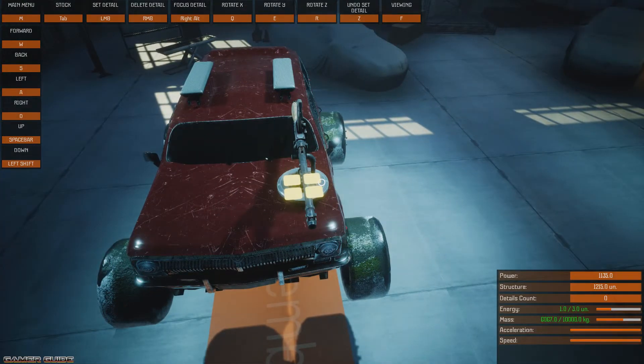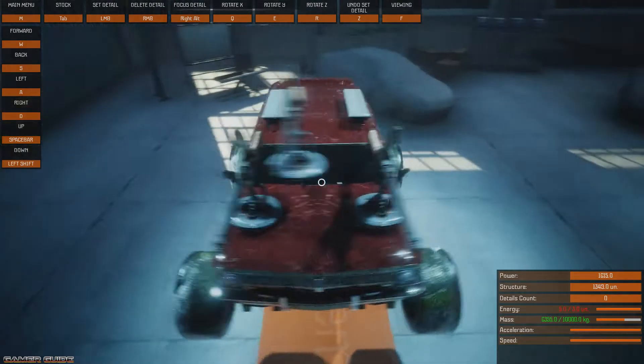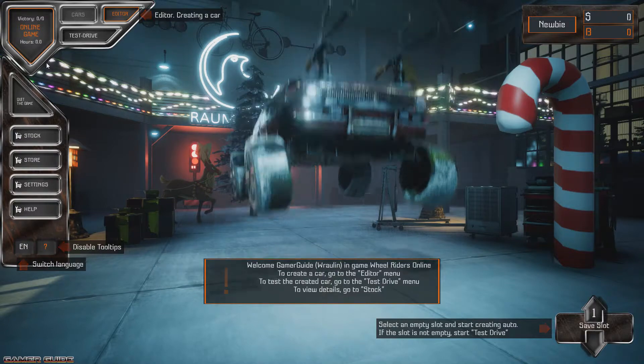I took off the saw guns and put on the machine guns. There's an energy display in the bottom right corner that tells you how much you have. I've got five out of three, so I'm obviously not going to be able to use both guns.